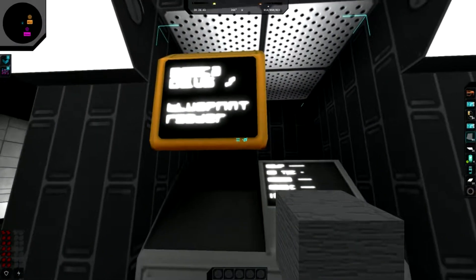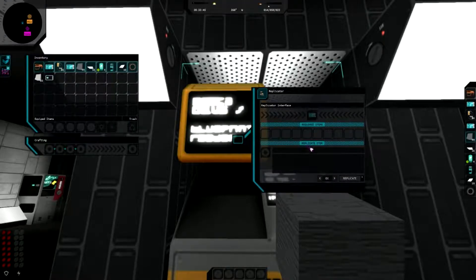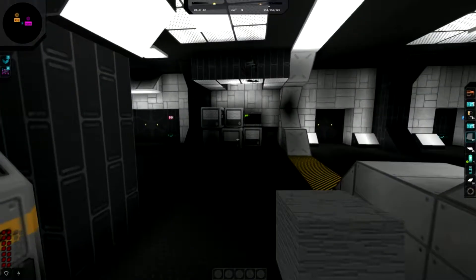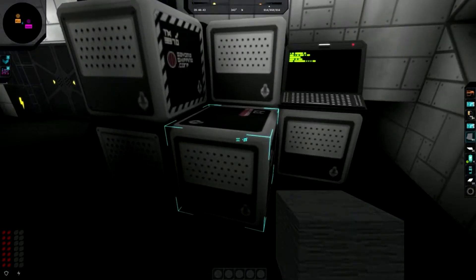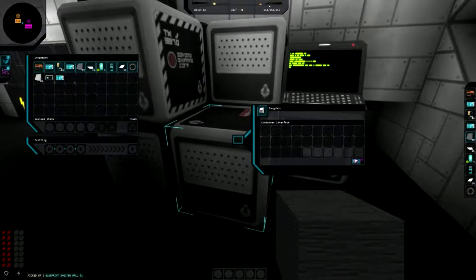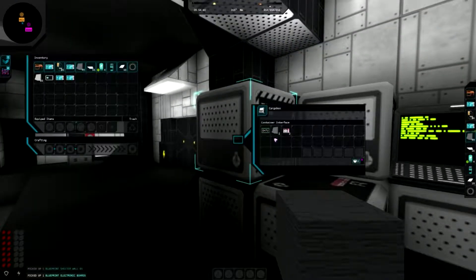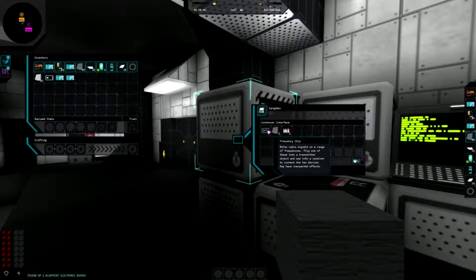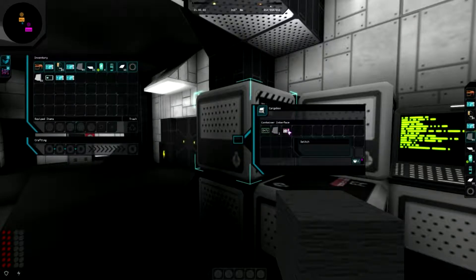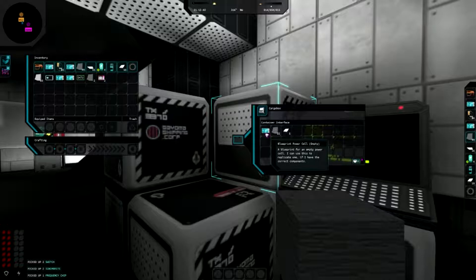Getting some frame rate hitches - again it's alpha, so fair enough. There's a replicator here and more boxes with blueprints including shelter wall blueprints, electronic boards, and a frequency chip that emits radio signals - plug one into a transmitter and one into a receiver to connect two devices, which may have unexpected results. Also found a switch - wall switches, got it.